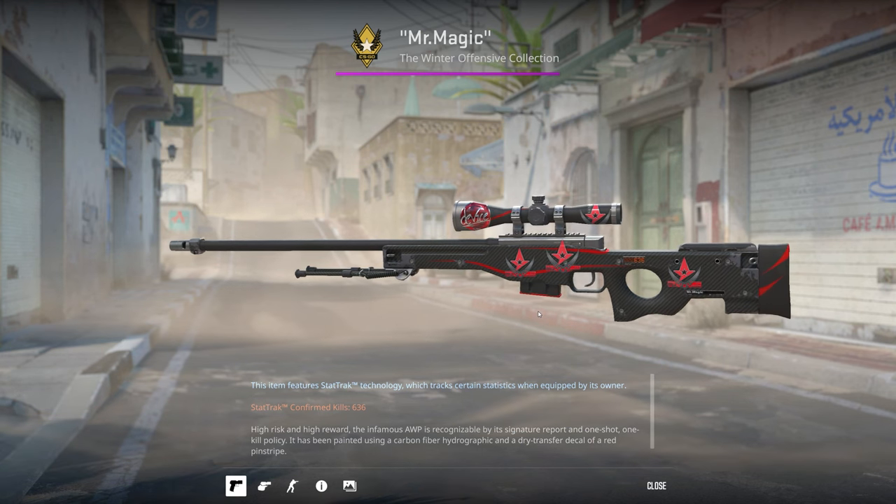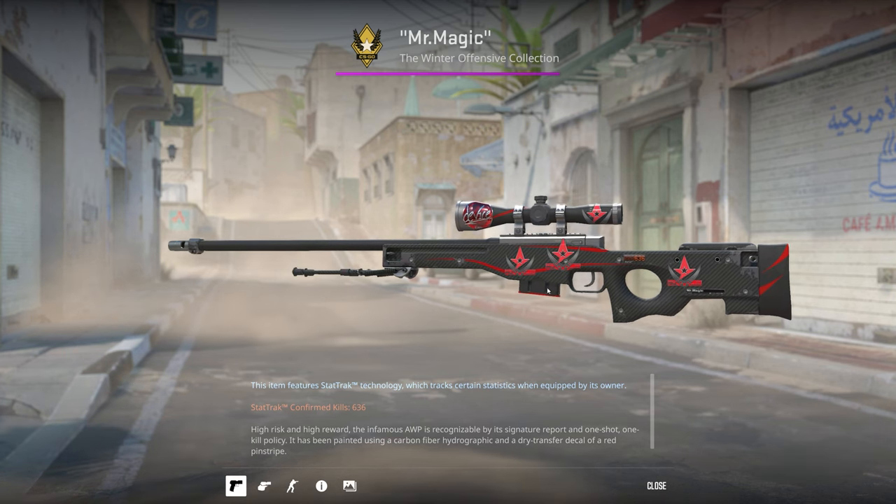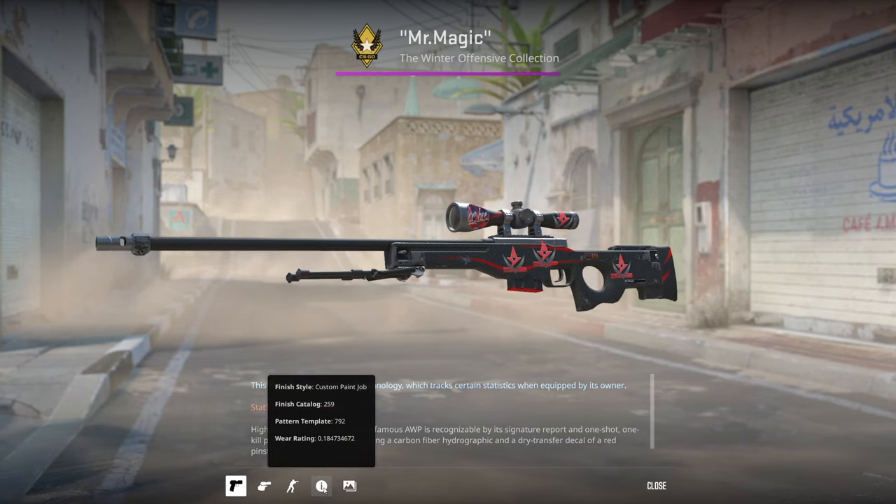Pricing and whatever — I wanted a T and CT side StatTrak skin. This is my most recent AWP and I got it as low float field tested as I could so it didn't look too scratched.